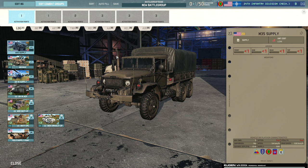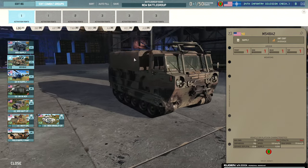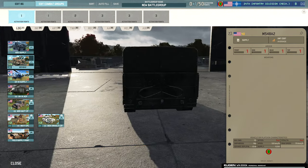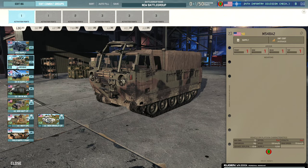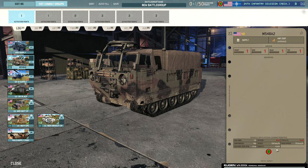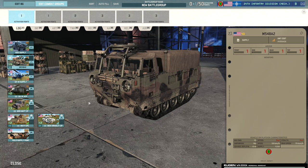Starting in the logistics tab, we have the M35 supply — this is a US division so the M35 is here, and we have 10 of those available for 20 points apiece bringing in 500 supply. Then we have the M54 8A2, which is a new supply vehicle. Looks very cool, coming in at 4 available for 40 points with 1250 supply. It actually goes faster than expected off road, and gets up to 80 km/h on road, which is pretty speedy for a tracked vehicle.